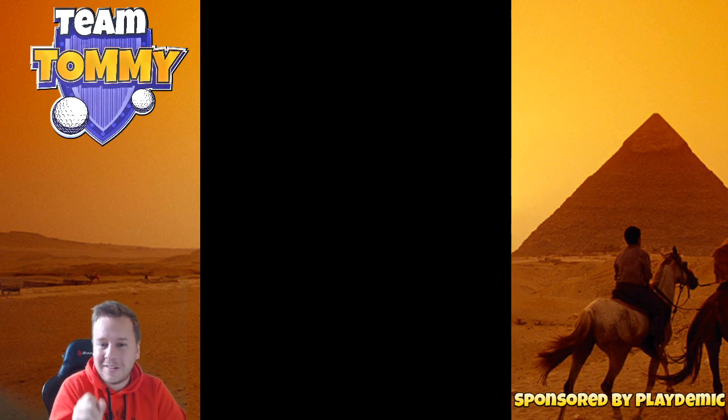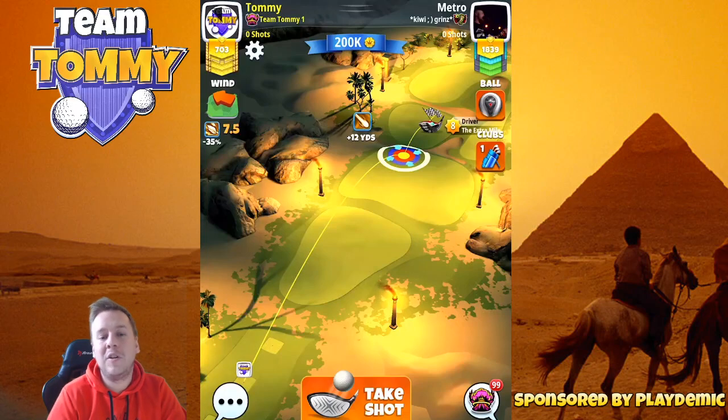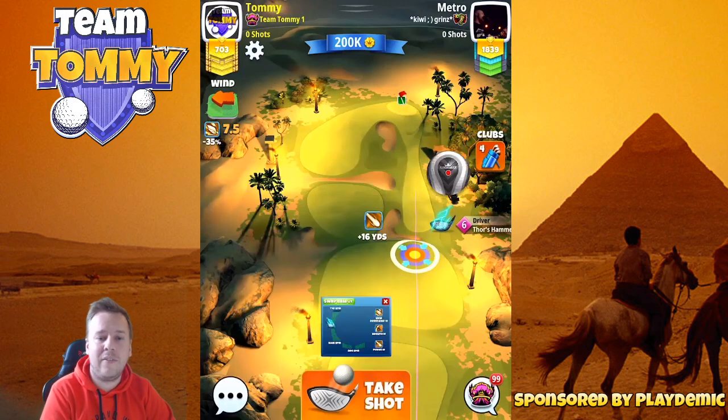So that was Pro — we came very very close. Let's go over to Expert. We are going to start with the drive there as well, and obviously if you have a superior club like an Apocalypse level 6 or 7, or a Thor's Hammer level 6 or 7, use that club.